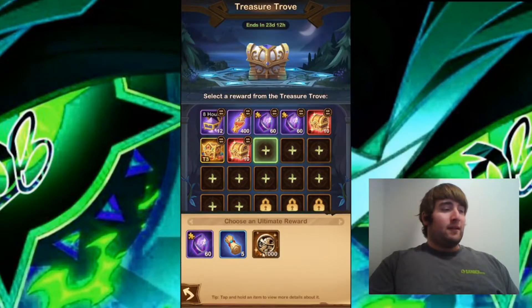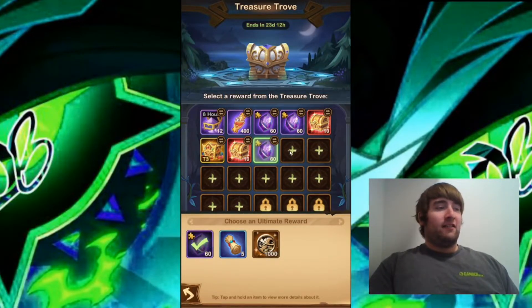The eighth one offers 60 Elite Soul Stones, 5 Normal Scrolls, and 1000 Po Coins. Just like the two previous similar slots, I'm going to go for the 60 Elite Soul Stones.